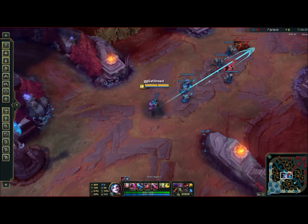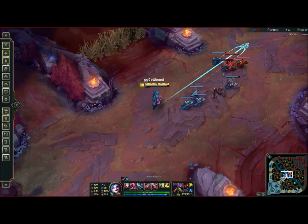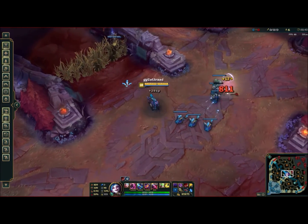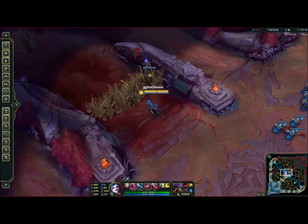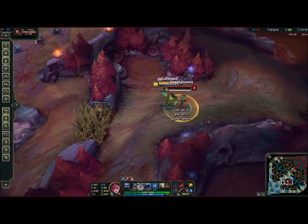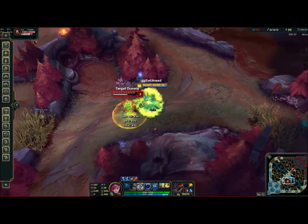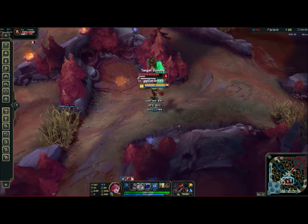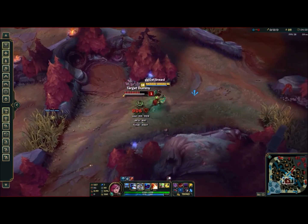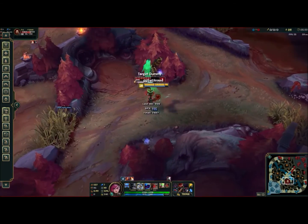Obviously no one's going to play max Zap Jinx and make use of this, because that's really all of your damage, but this is an example of what you can do. Another example we could try is full lethality Vi, because that's also the new hotness — if you have any AD ratio whatsoever, you build lethality. In this case, we're testing out flashing while using Vi's ult. Simple stuff like that is something you can test out in this mode.